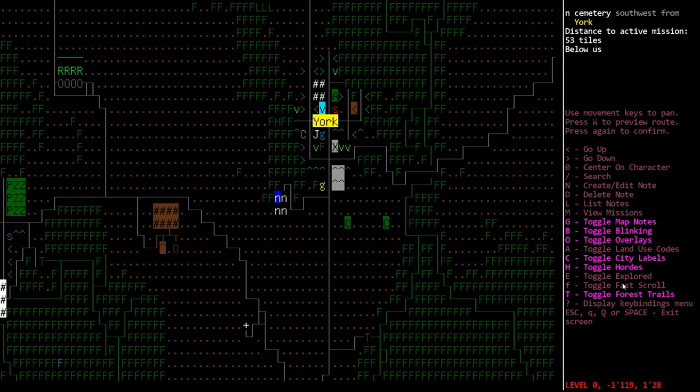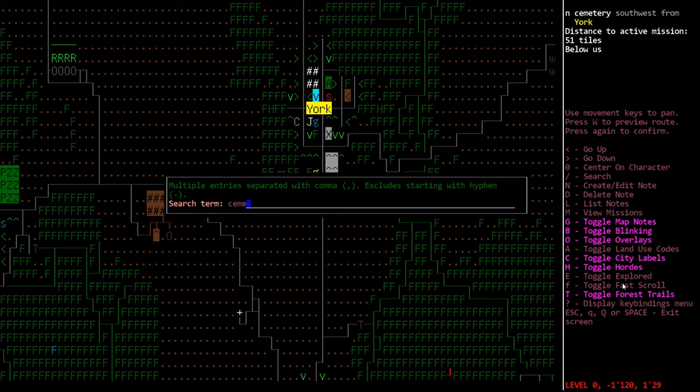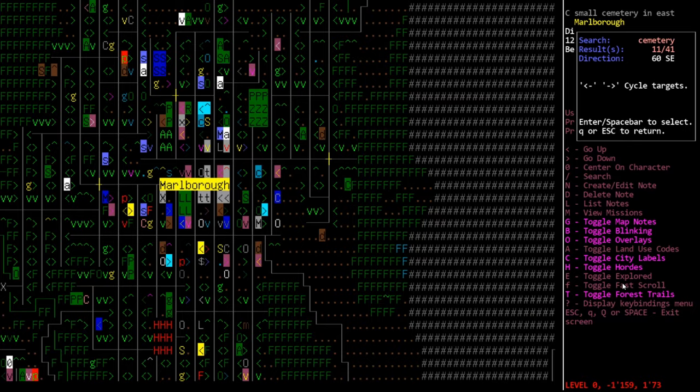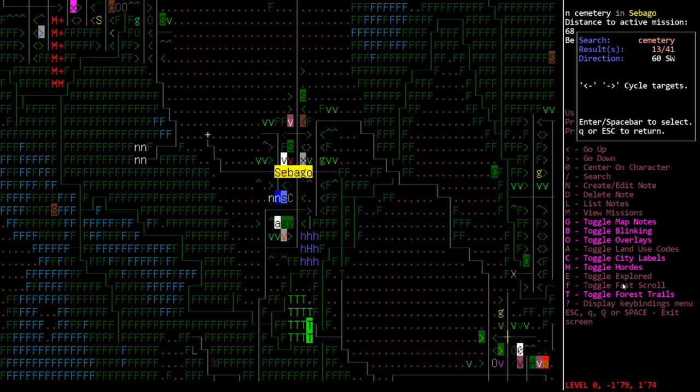Pretty uncommon. It has to be the four-tile cemetery — the smaller cemeteries located around the map are much more common, but those do not work. There are also mass graves in the game, but they don't count either. It really is just the four-block cemetery. So even if you find bodies or gravestones, that doesn't mean you're in the right location.